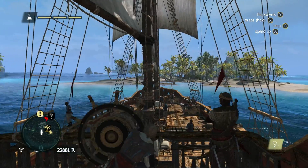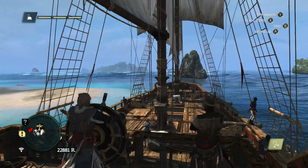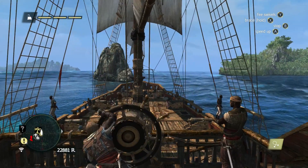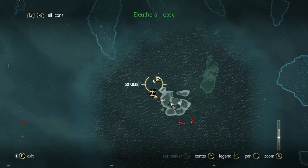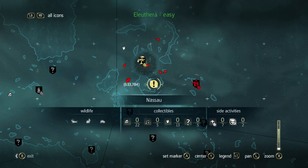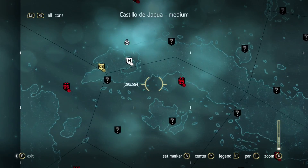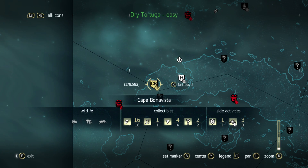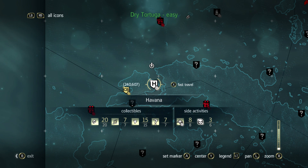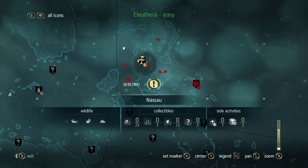Hello everybody, welcome back to Assassin's Creed Black Flag. As you remember, we just completed this island. Next thing to do is sail somewhere. We're going to Nassau — that's right, Nassau. So we've done Abaco Island, everything done there. We've done Cape Bonavista. We've done that one — you can see it's in gold.